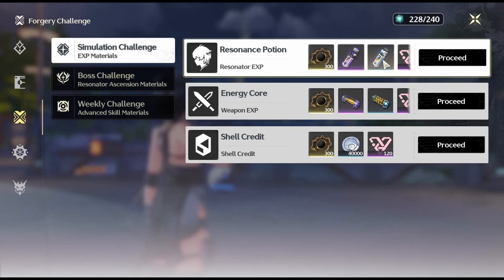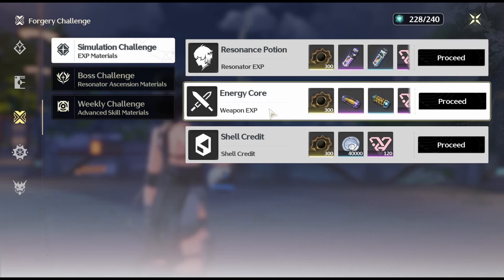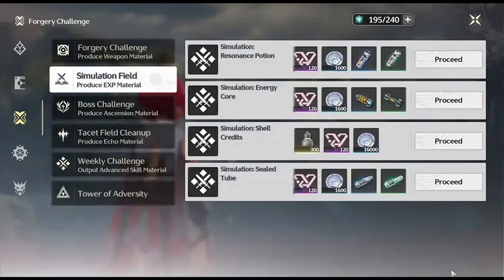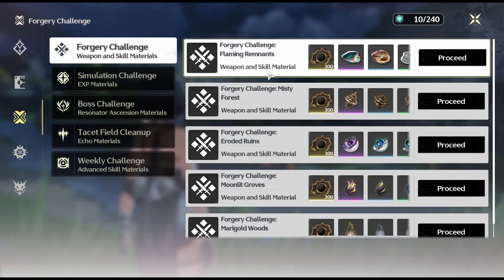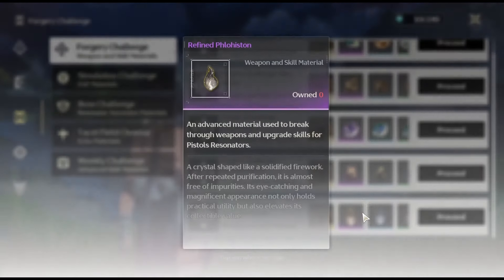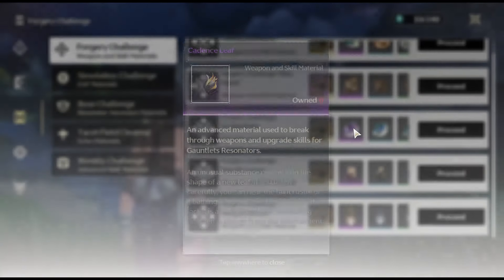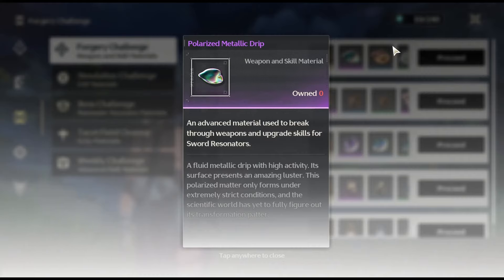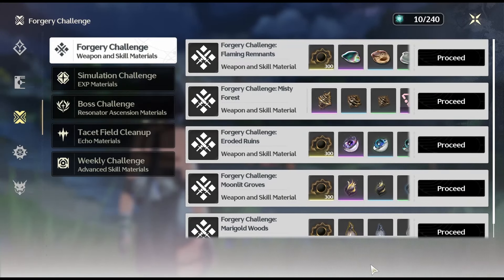Simulation Fields are divided as follows: Simulation Resonance Potion rewards materials for Resonator XP; Simulation Energy Core rewards materials for Weapon XP; Simulation Shell Credits rewards the in-game currency; and Simulation Sealed Tube rewards materials for Echo XP. Forgery Challenge stages provide materials for Weapon Ascension upgrades, aligned with the 5 different weapon types. Check your Resonator page to determine specific materials needed. Each run costs 40 Wave Plate.